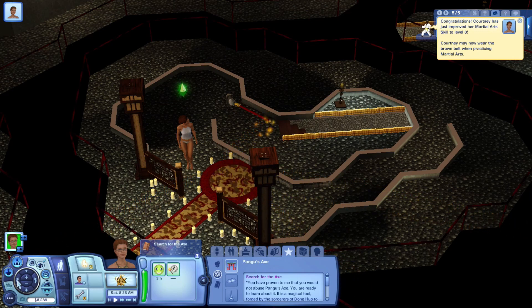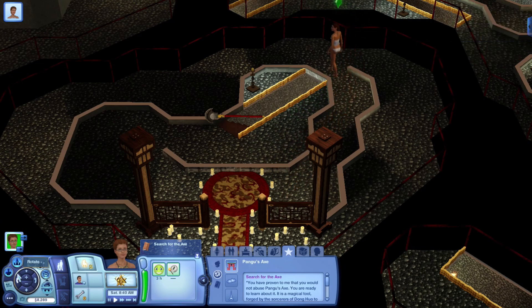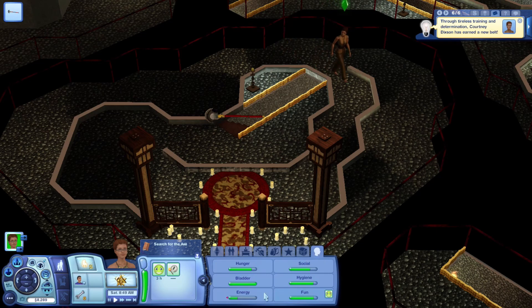That is triggering a bunch of skills. Come on girl, come on — where are you going? Alright, she got a brown belt! Let's take the axe, and then we are getting very close to sleeping.